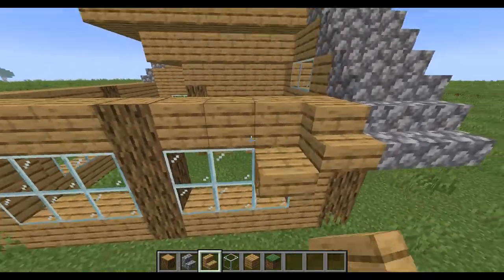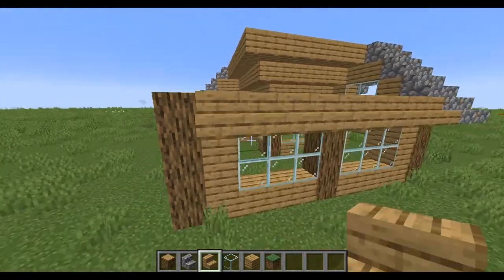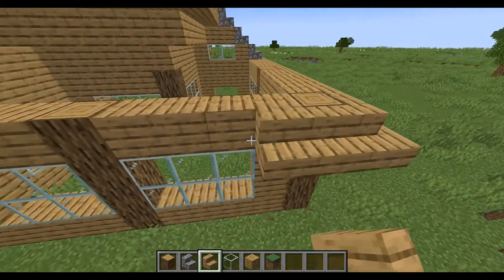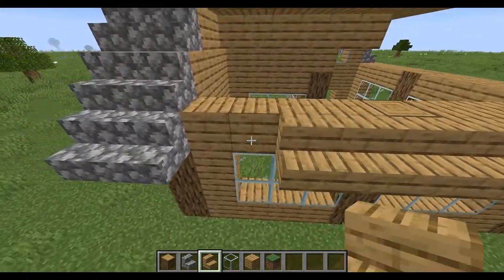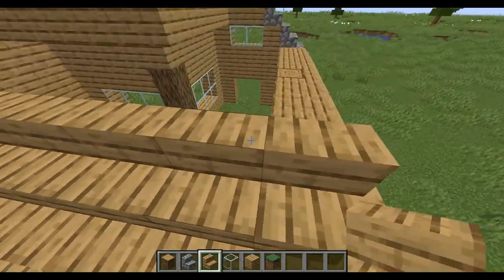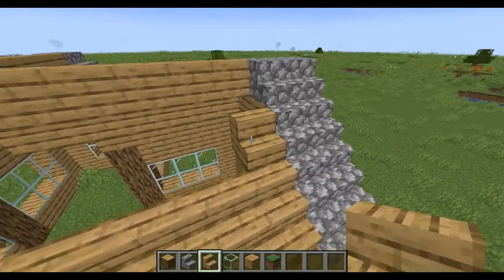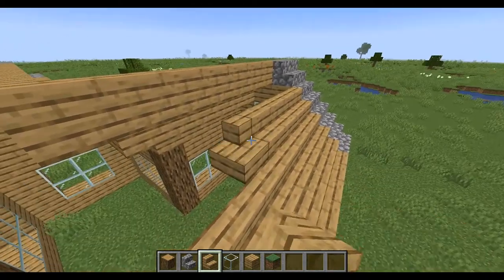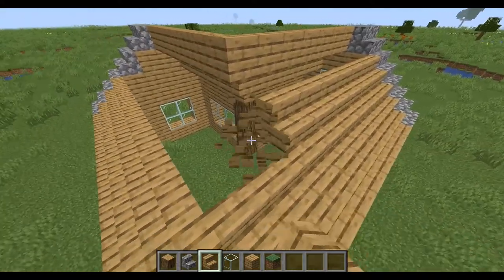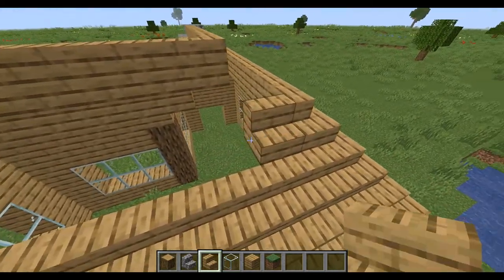For other videos I might change the roof color. If the walls and roof are the same it looks a bit weird, so you can make the roof spruce or whatever. Like what if the walls were oak and the roof was spruce — that would look pretty nice. The roof is probably the hardest part because you have to position everything correctly.